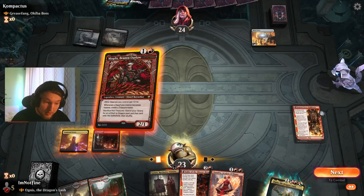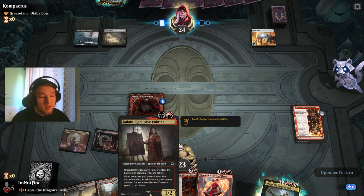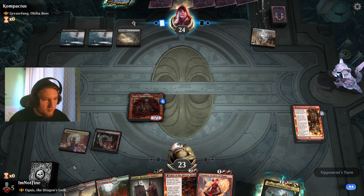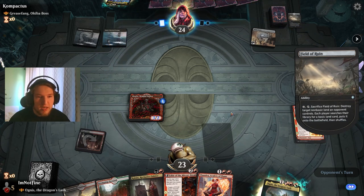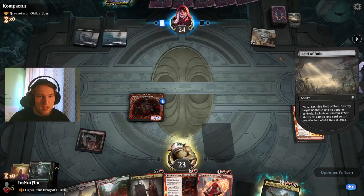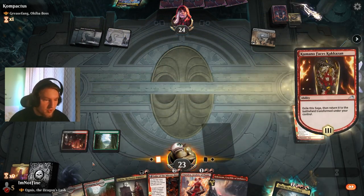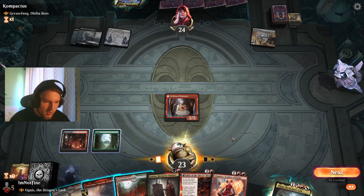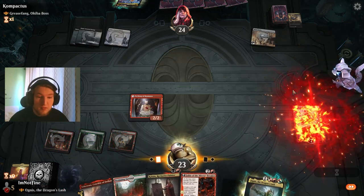Here's the big question: do I play a Kalain or a Magda? I think I want to start generating treasures first before I get the payoff. Magda creates treasures on attack and Kalain allows us to grow our creatures from using those treasures. I assume they just kill the Magda — oh, they just Field of Ruin. That's fine, they're fixing their own mana. I think I just need a green — I have double red, triple red, double black, yeah just a green. They have the white and then they're Banishing Light-ing — yeah, classic.